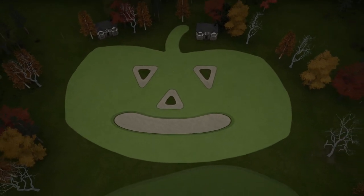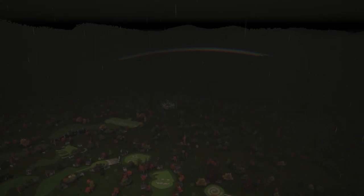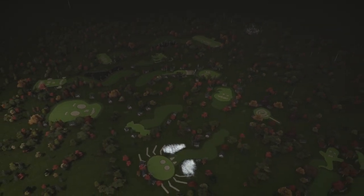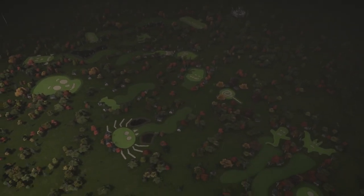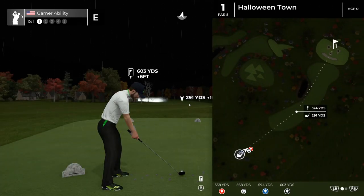You can see the houses in the background. I want to show an overview of the whole course — you can see all the holes and get a look at all the designs. The haunted clubhouse is in the back right with a rainbow in the background. You can see my favorite hole right there — the spider. So let's go back and play the first hole. The caddie book shows 603 yards, par 5.